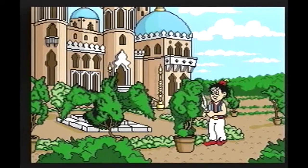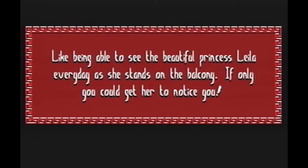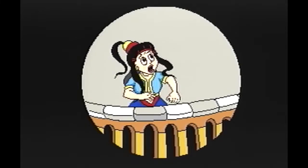Arabian Nights starts off with a beautiful little hand-drawn animation sequence, showing our protagonist Sinbad Jr. working as the chief gardener's assistant helper second class in the gardens outside of a palace, while watching the beautiful Princess Leila on one of the palace balconies. Princess Leila is then kidnapped by a flying demon and our protagonist rushes off to save her, only to be thrown into the dungeons of the palace after being wrongfully accused of being behind the princess's disappearance.